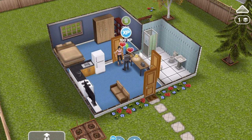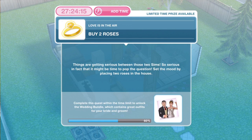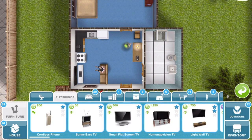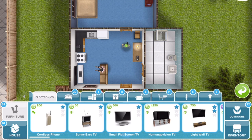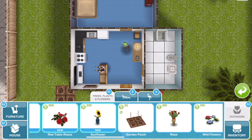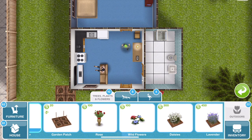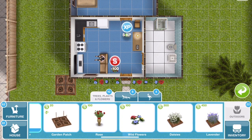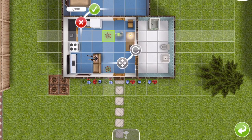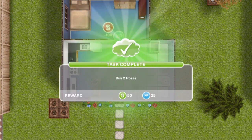The next thing that we need to do is to buy two roses. Things are getting serious between these two Sims — so serious that it might be time to pop the question. Set the mood by placing two roses in the house. Go into the home store, into the trees, plants and flowers section. They are these roses here — 100 simoleons each. Don't get the other ones which are the red table roses; it is this vase of roses. Place two down and task completed: buy two roses.